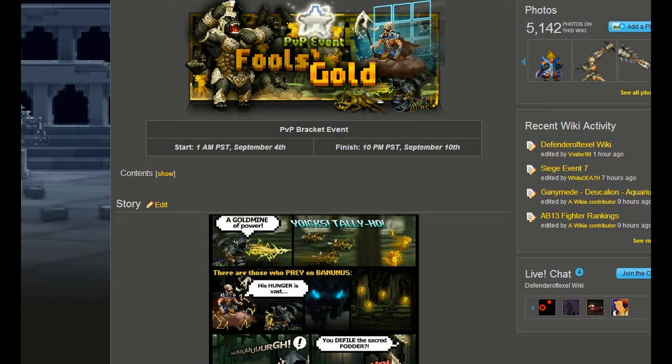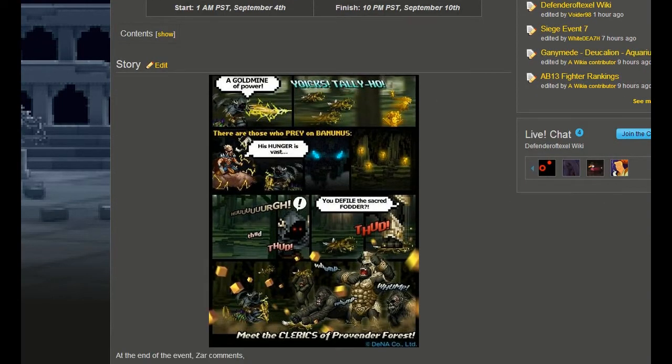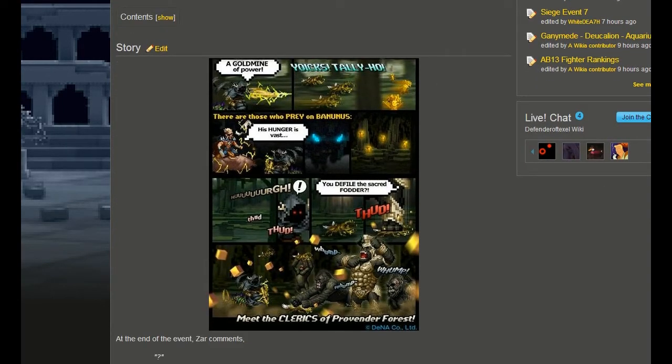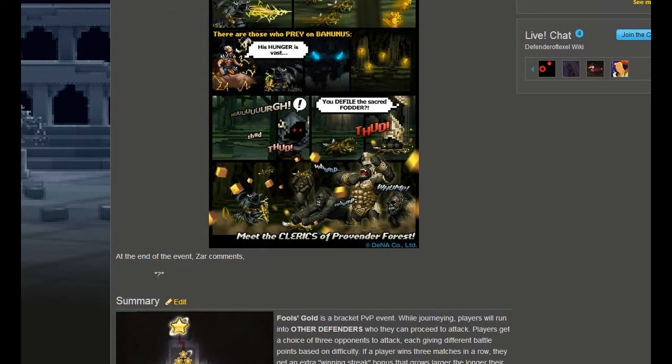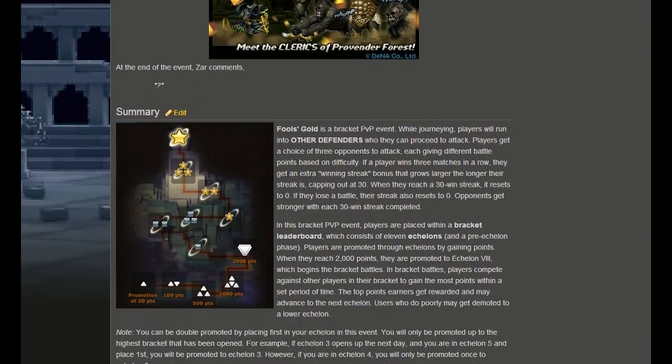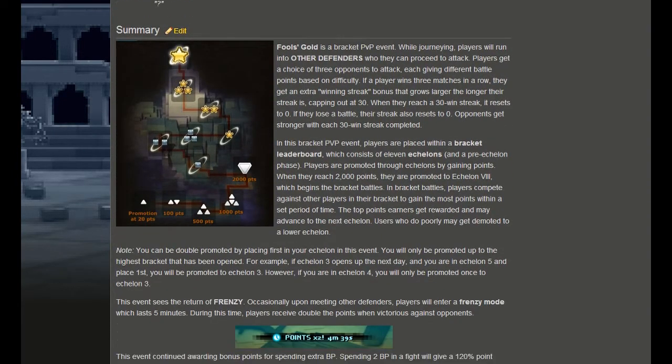Munati was first introduced in the PvP event Fool's Gold, which ran from September 4th to September 10th, 2013. It was a pretty good event — it featured the Grimpenius, Munati, Rillabroard, and Ender Saga lines, so it was a pretty awesome event. It was a PvP event, so it featured going through echelons, trying to get to the higher echelons in bracket battles.